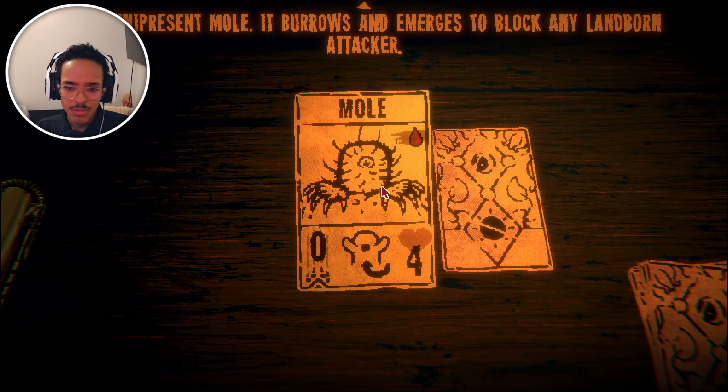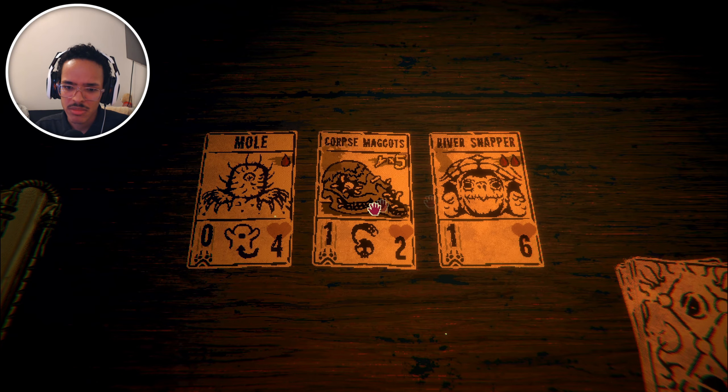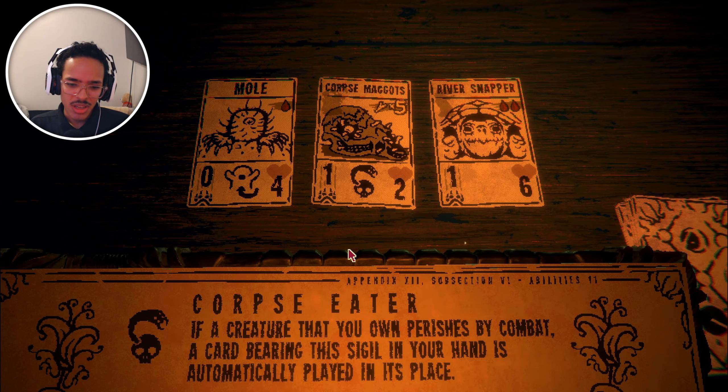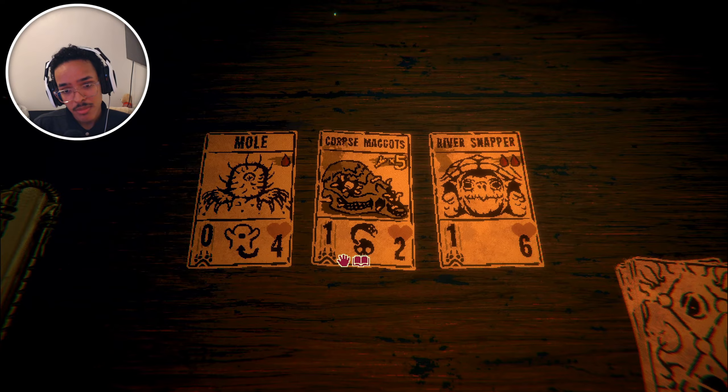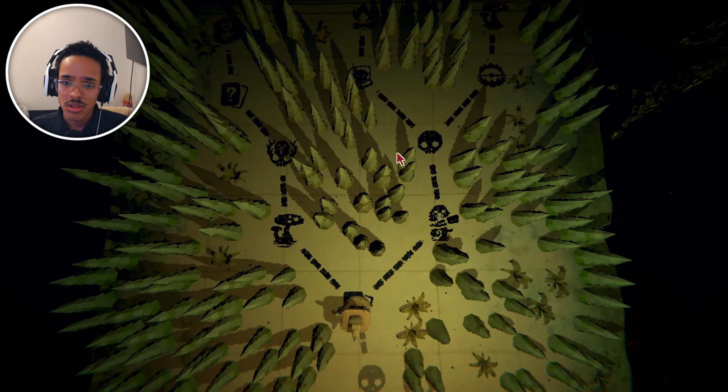Mole — we already know what you do. Corpse maggots — the inevitable maggot, they will lurch forth from your hand when your creatures are killed. Corpse eater: if a creature that you own perishes by combat, a card bearing the sigil in your hand is automatically played in its space. I'll take that — that's pretty cool, why not.